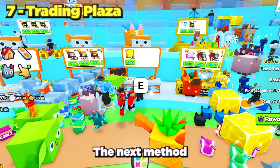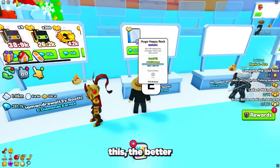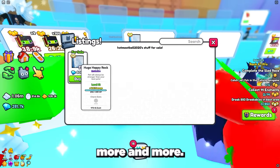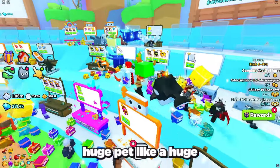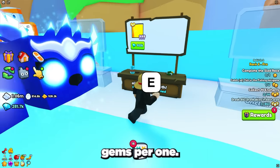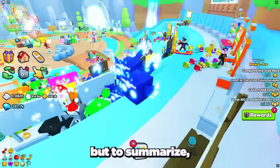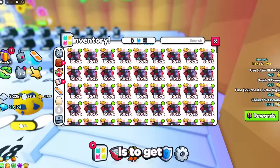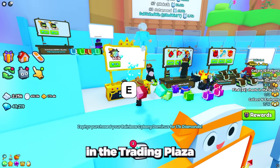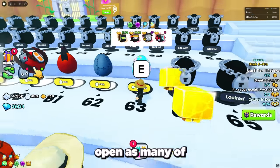The next method of getting a huge pet is to buy one from the trading plaza for gems. The sooner you do this the better, as everyday huge prices in the trading plaza are going up. Right now an entry-level huge pet like a Huge Hell Rock is selling for 500,000 to 600,000 gems. The no-Robux method is to get as many Rainbow Cyborg Dominus and Ninja Cats as you can and sell them in the trading plaza for 10k and 5k gems. To get these pets quickly, open as many of the 63rd egg as you can with your best lucky enchants and potions.